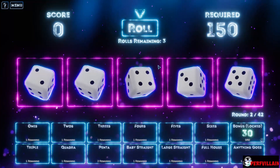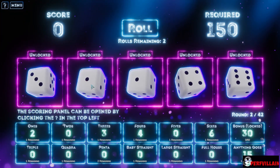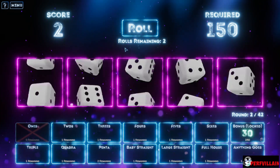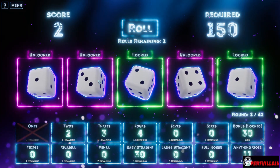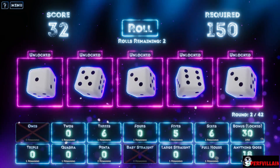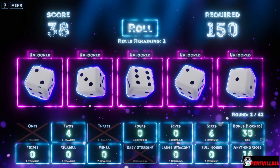All right, let's do it. Here we go. So we have ones, which I think we're definitely going to do this time. It also doesn't give us much score this time either. One, two, three, four — baby straight, I like it. One, five, six — threes. We'll grab our threes. It also looks like the score goes up each time as well.